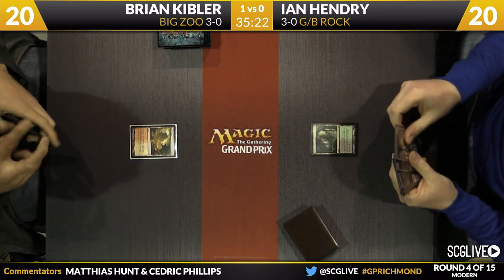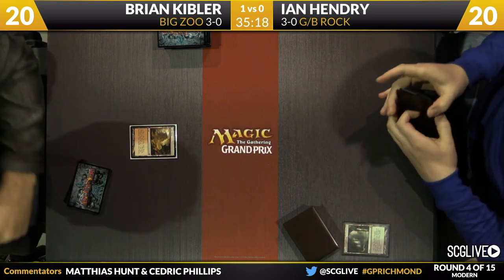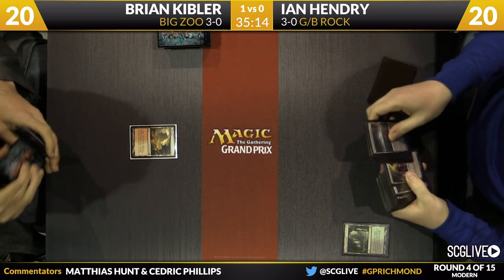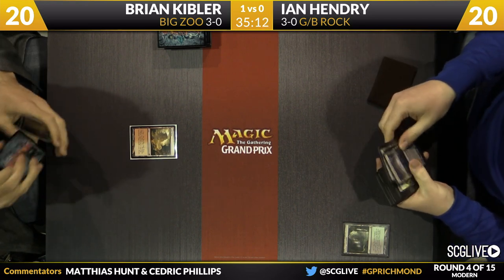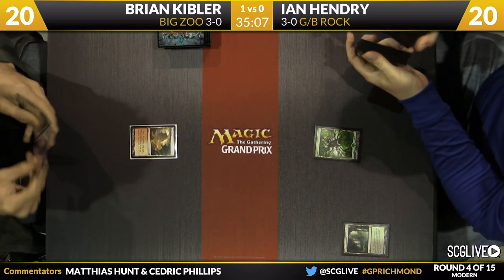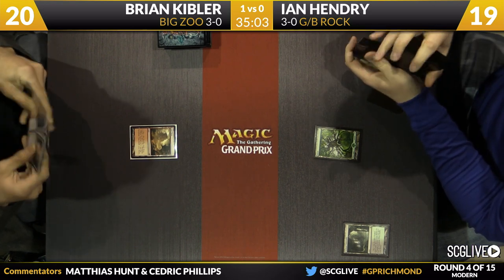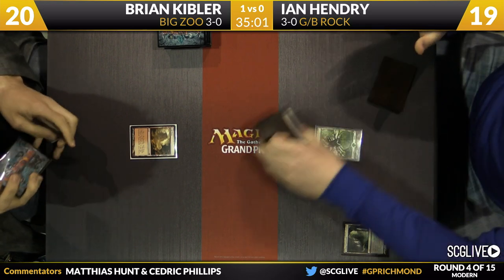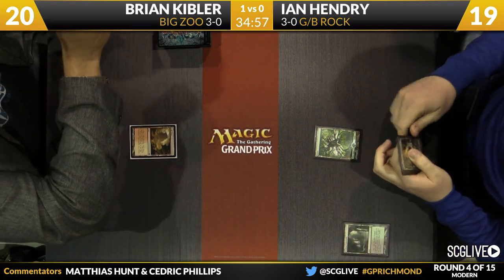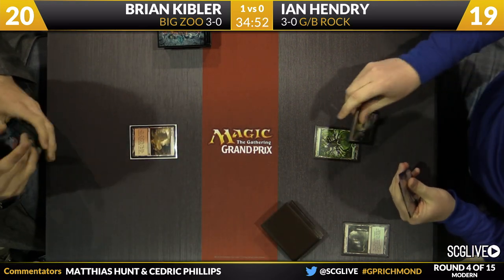I think that favors Ian. It depends on how many removal spells Kibler has. Ian has the ability to answer all of Kibler's creatures, and if he does, the game favors him. However, if he lets a creature slip through, he probably can't — some of the creatures Brian plays are so dangerous once they untap, especially Knight of the Reliquary. Ian has card draw right now but doesn't actually have the physical kill spells outside of a single Victim of Night. He was very interested to see what land Ian searched up — he opted for a Forest.